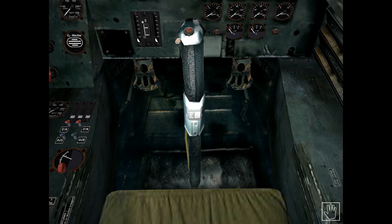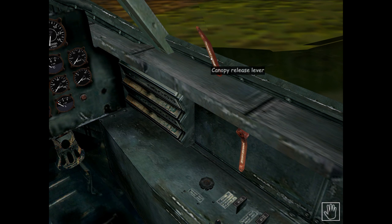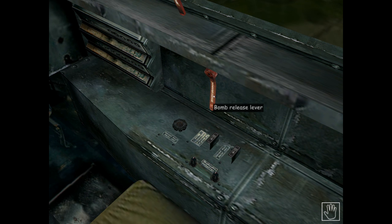Moving to the right-hand side of the cockpit, we can see the canopy release handle — this is an emergency release that causes the pilot to bail out. To bail out, either right-click this handle or use Ctrl+Shift+B. Below that is the electrical switchboard, which is just a graphical representation and serves no function in this game. Further back is the bomb release lever, which when left-clicked is animated but serves no purpose as the modelled 262 carries no bombs. There is also a radio dial for frequency control, again just a graphical representation with no function in this game.